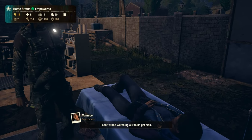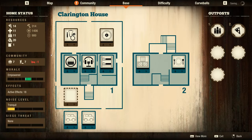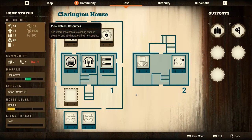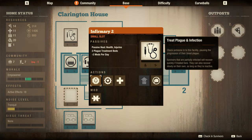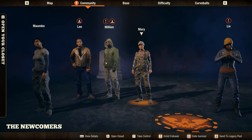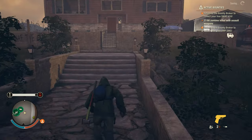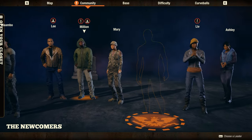Alright, our community is looking a lot better now. We have seven members and I'm feeling a lot better. But we have a huge problem with food - the current situation means we're going to lose 12 food every single day and I don't have enough. Checking the infirmary - someone is almost about to get plague, which is not cool.